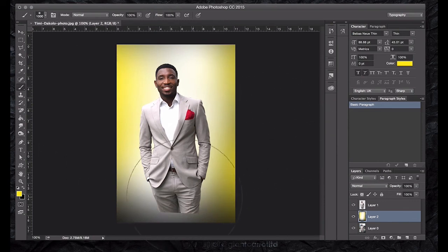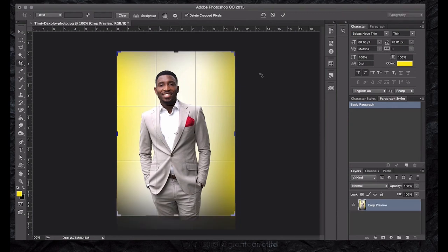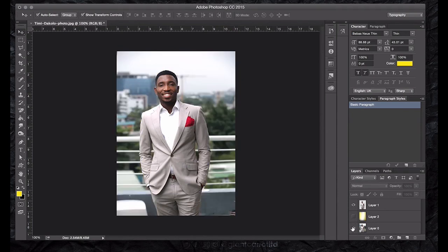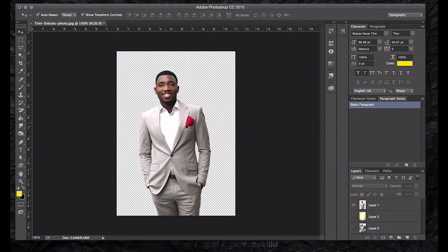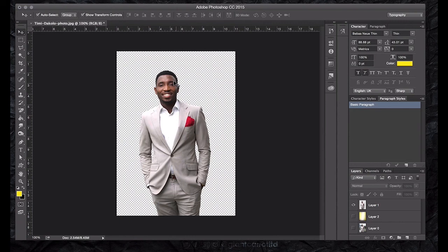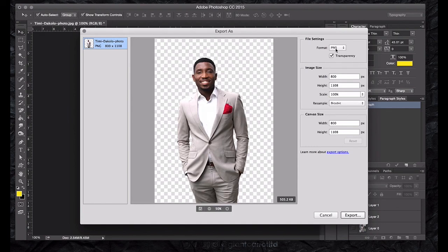So that is creamy. Then this last edge - I wouldn't like it to show that way. So you can just click, come to the Crop tool, then crop it up. Say yes - okay, practice. So we have this still. That is it about this class. I'm very sure with this you can do a lot. If you like, you can export like this. To export transparent, come to File, Export, Export As. It brings up the dialog - you can say PNG or JPEG, but PNG makes it transparent.